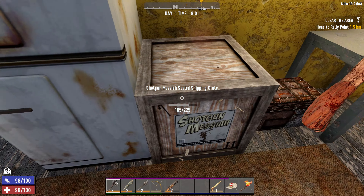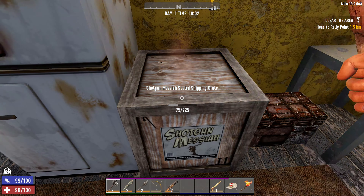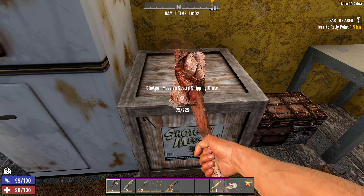Let's go ahead and see what's in this Shotgun Messiah Sealed Shipping Crate. Scrap leg armor — yeah, we're going to wear that — and four repair kits. That's not bad. So now we have a little bit of armor on our person.